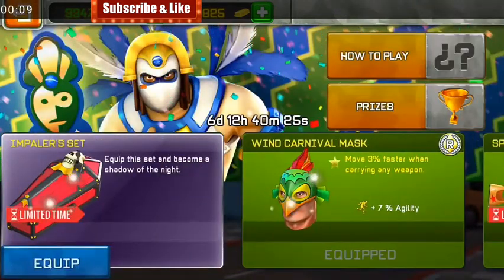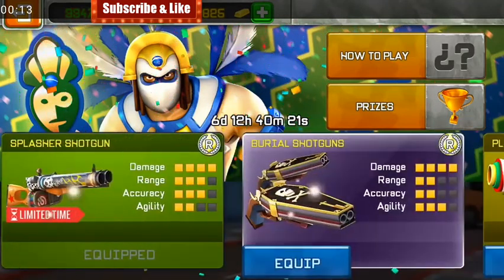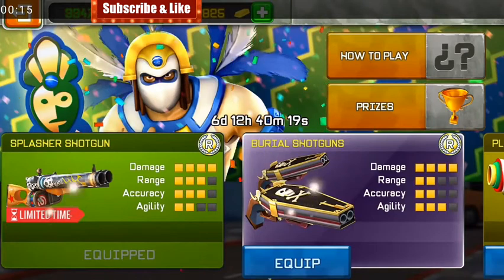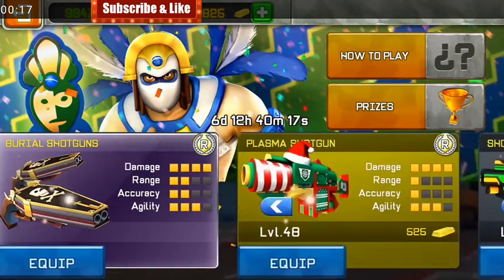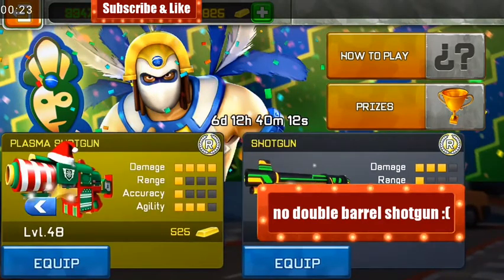Here we have the bundle impeller set, and we have the limited time offer splasher shotgun along with other shotguns. Sadly, there is no double barrel shotgun there.